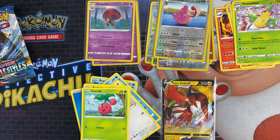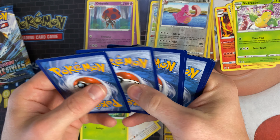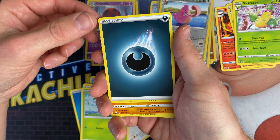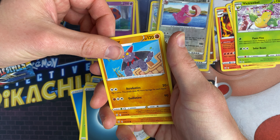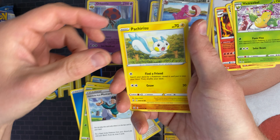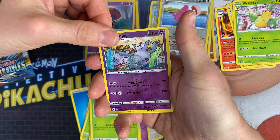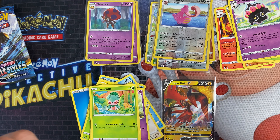This is a Tyranitar pack so we'll see if we can get anything good here. Like I said, we're really chasing that Tyranitar alternative full art which is decent, but the chances of pulling it are quite slim so we'll keep going. We've got dark energy, a Gallade, Bronzor, Mustard, Pachirisu, Mienfoo, Bowtie, Gligar, Mr. Mime, and Scyther. Got a Grumpig as the reverse, and Klara as the rare.